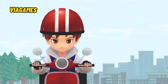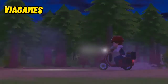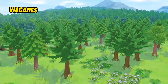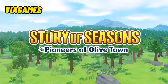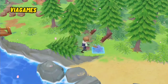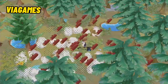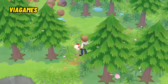You leave your old life and the city behind to start afresh in Olive Town. But what awaits you there is a vast, overgrown and untamed forest. Cultivate your farm from the ground up in the latest Story of Seasons adventure. Chop down the mini trees that blanket your land to clear space for your fields. Along the way, you'll discover all sorts of flora and fauna in the forest.